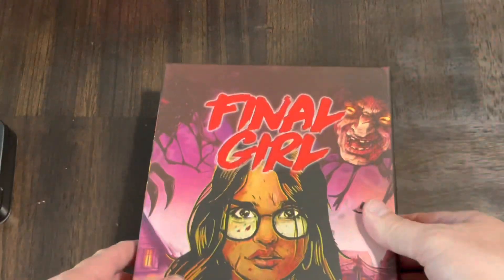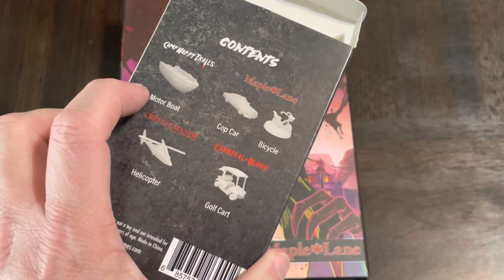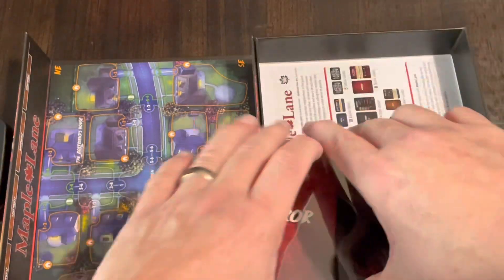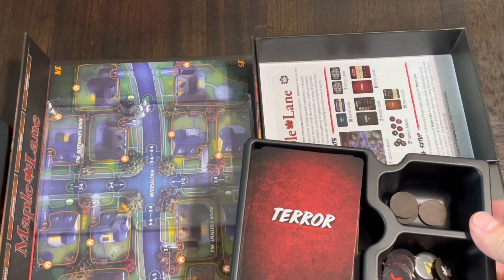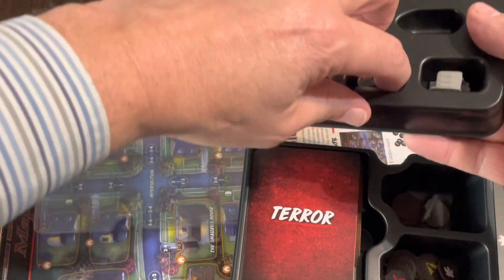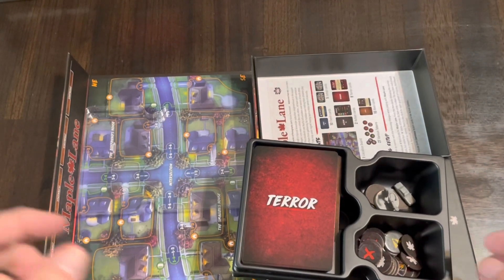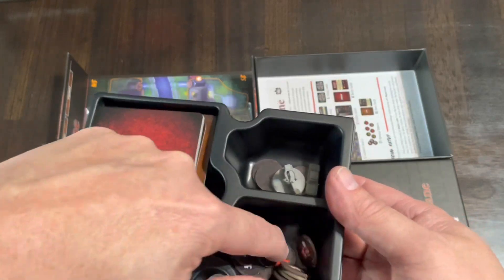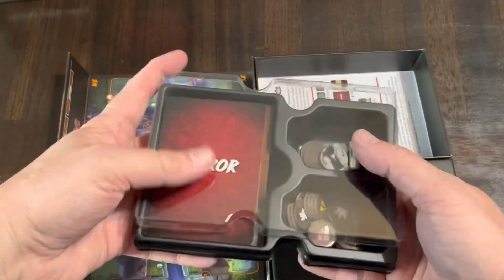I'm not sure if there's enough room in the box for anything else. Maple Lane gets the cop car and bicycle, so let's open up Maple Lane and put the cop car and the bicycle in there. There we go — those were represented by tokens in the past.